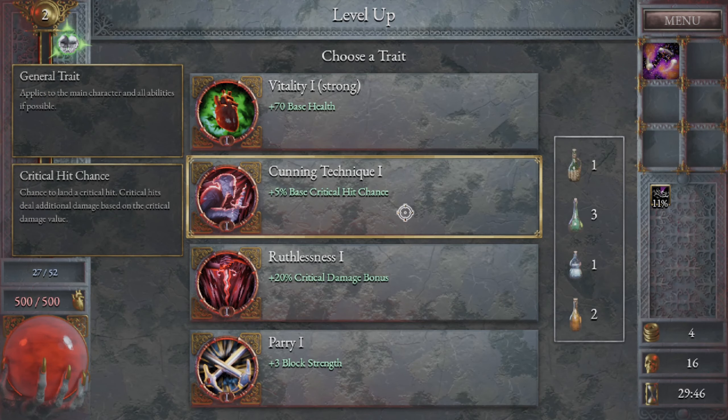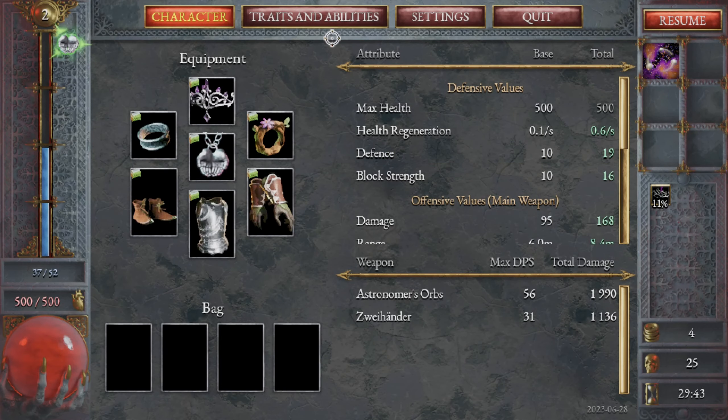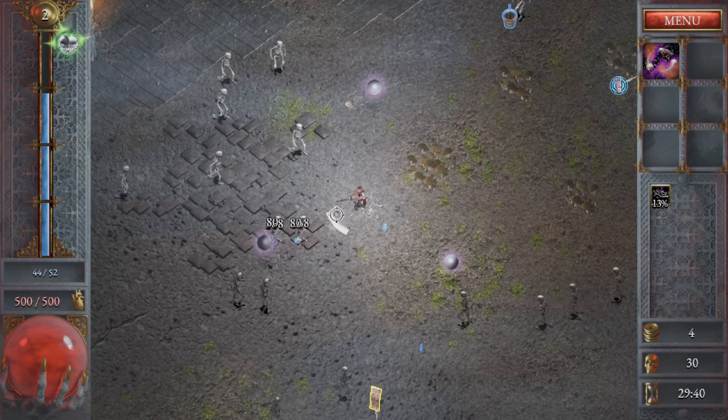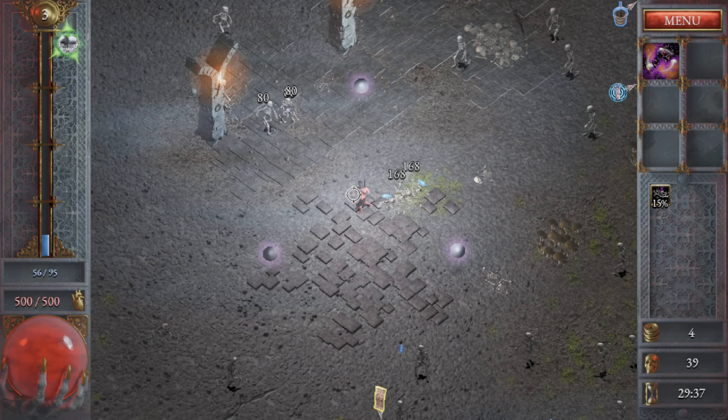We're going to go damage right now. This game does have one thing I definitely wanted to show you — you can turn on auto aim, so it will aim at the nearest enemy. You can turn on auto attack, which I left on, which spams your attack out. Mouse-only mode allows you to move sort of like a Diablo game while also having those two things on, which is interesting. Some classes want auto attack off because they get bonuses for not attacking for so long. Auto aim I find just kind of works and lets you feel a little more relaxed about it.